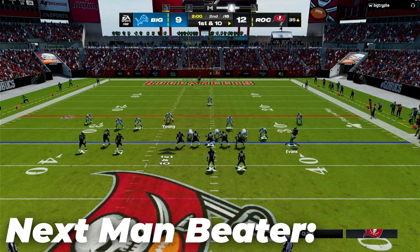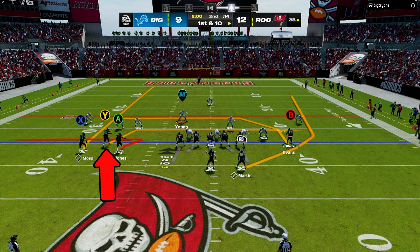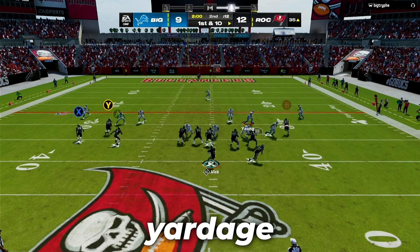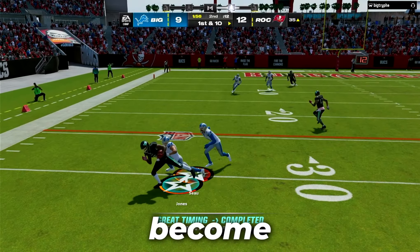Against man coverage in Flood, you can also change it up by using the same exact adjustment on the weak side. But on the strong side, put the Y receiver on a drag, then the A receiver on a zig route. This is more for short yardage situations, but it's always good to change your route combo so you do not become predictable.